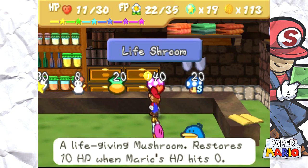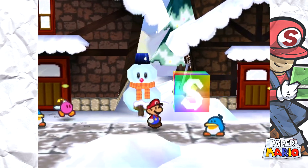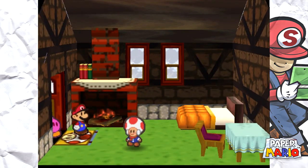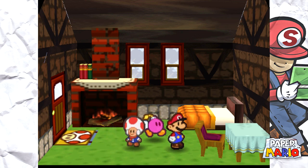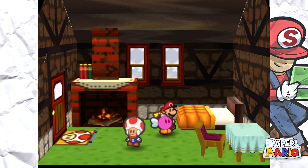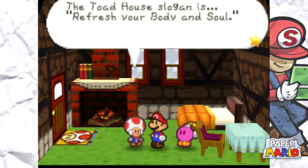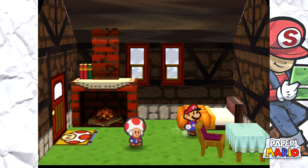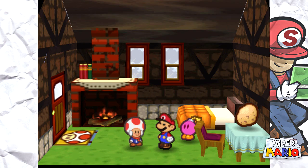I don't think I need a Life Shroom because I don't know if I'm going to be in a situation where I get KO'd, and I don't really want to spend the coins on it. Let's check in this Toad House and maybe take a quick nap. Look at how cozy his place is — a little fireplace, a Toad mat, a grandma toad, a cute desk and a small bed. The Toad House slogan is 'refresh your body and soul.' Taking a nap — thanks grandma!